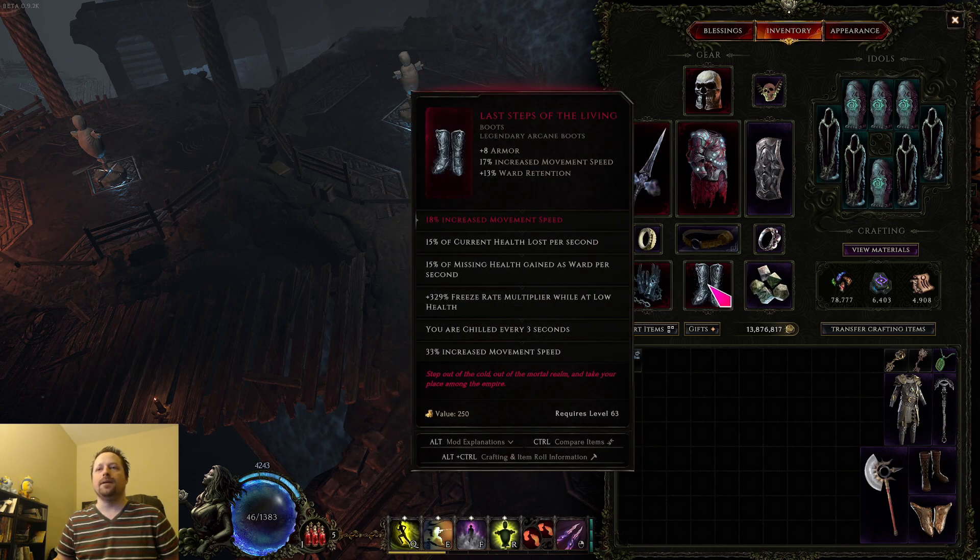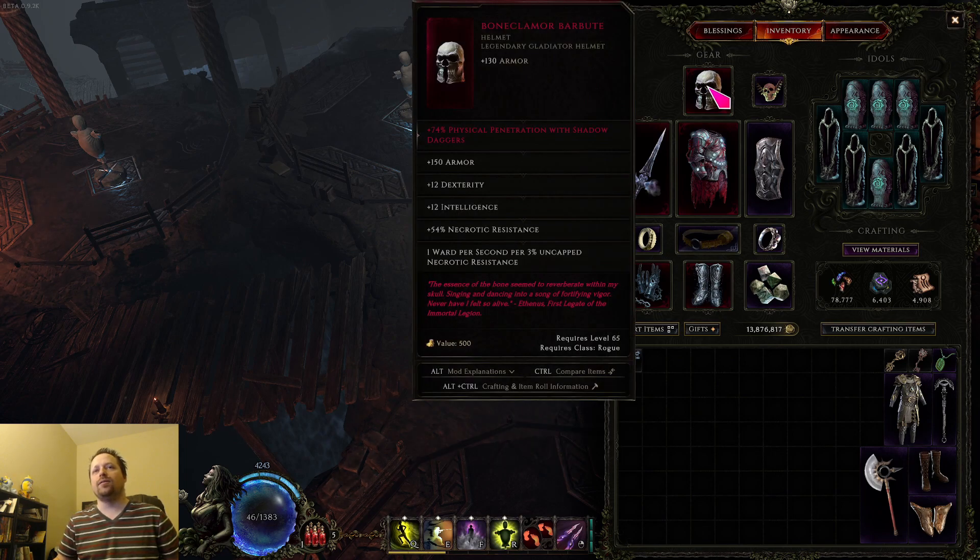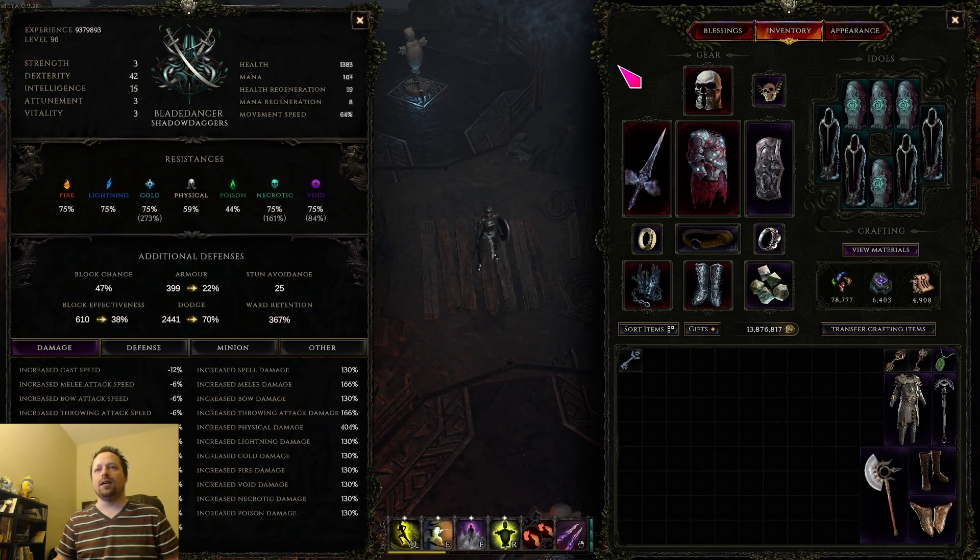The last piece of the standard low health setup are these boots, which also come from Formosus — so that's kind of convenient. You don't have to wear these, but they provide a lot more ward generation because you're siphoning even more of your health from them. The bone climber is also part of the ward setup. It's not necessary either, but the ward per second it generates along with the necrotic res and dex is just a really good combination of stats. If you have a good one it's quite powerful.